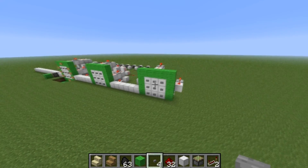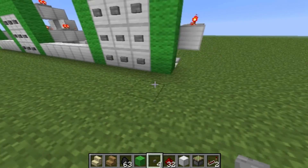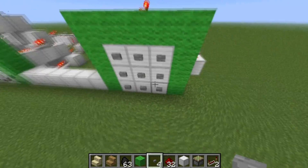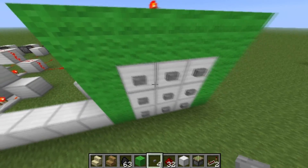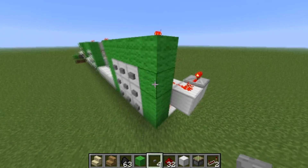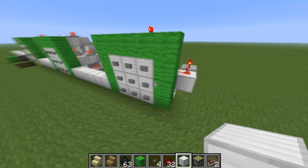Hey YouTube, what's going on — CommandoCoball here. Today I'm going to be showing you how to build a 4 to 9 combination lock for anything that has to do with redstone. It's most likely going to be a door, because that's really the only thing I can think of you would use, or maybe a light — I don't know. Anyway, I'm going to walk you through the basic design and then show you how to build it.